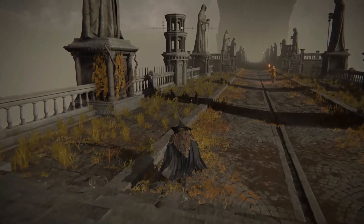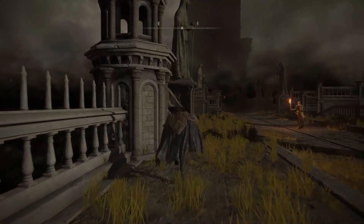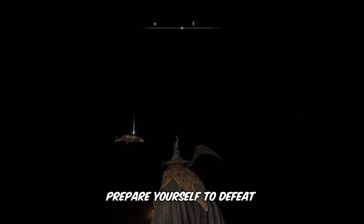Step onto the elevator and pull the lever. Prepare yourself to defeat the fell twin bosses in the darkness.